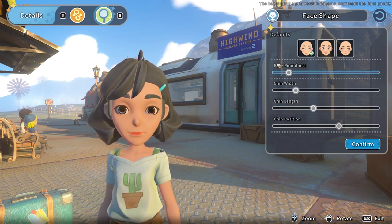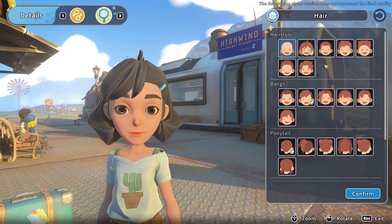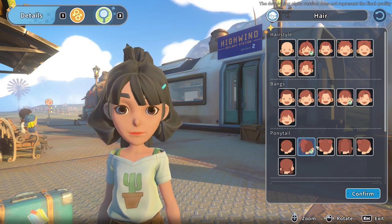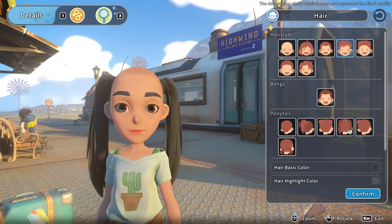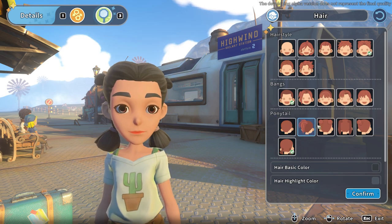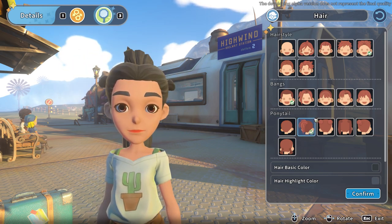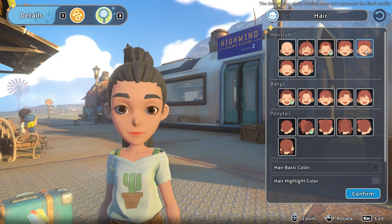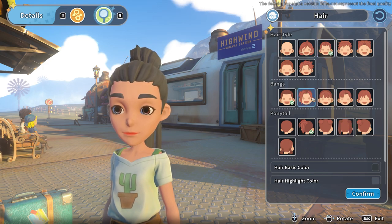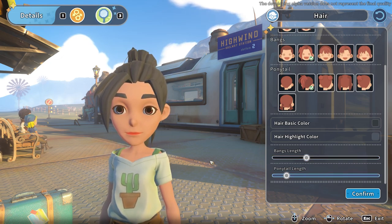For hair, the thing I'm really excited about is that it's in three separate sections: the overall hair, bangs, and ponytails. You can combine these pretty much however you want. They have space buns — oh my gosh, they're so cute — but I'm going to stick to the ponytail. As with Portia, they have sliders for bang length and ponytail length, which is really nice.